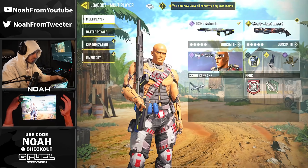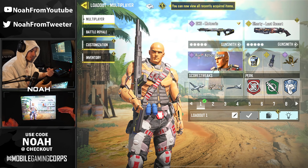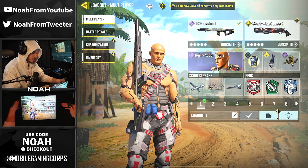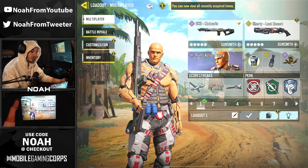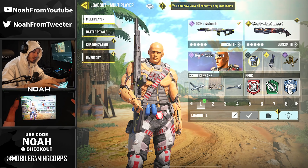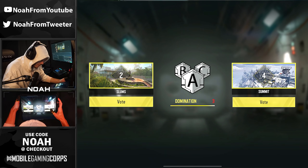If you guys want to go ahead and screenshot the attachments, try it out for yourself, feel free to do so. We might have to swap over to Toughness to reduce that hit flinch a little bit, but since we're probably going to be playing pretty aggressive, Quick Fix is going to be nice to heal ourselves up after every single fight. I'll start queuing up into our first match — bro I'm about to look like a Sith Lord through the webcam.